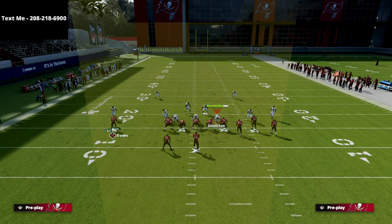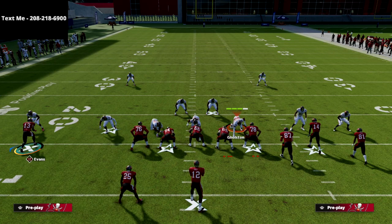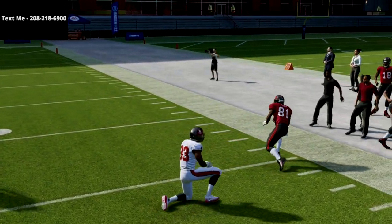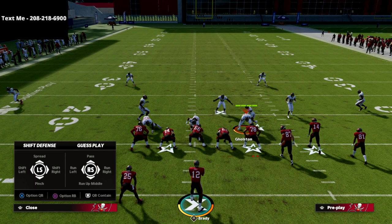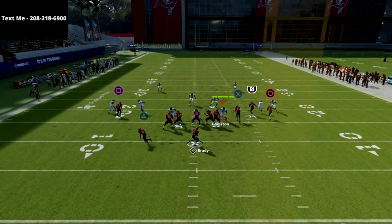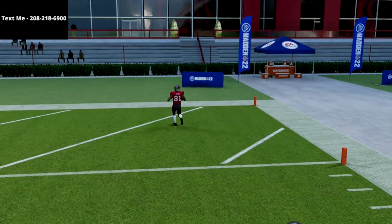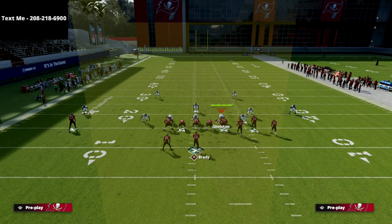Now if they run a Cover 4 Drop, what you're looking to do is hit your circle receiver. You wait for him to get outside release, pass lead it to the right, and this is going to obliterate Cover 4 Drop — not necessarily a one-play score every time, but a massive gain. Pass lead is so important; once you get Gunslinger it's an easier throw. This play also doesn't require any abilities like Hot Route Master, which I really like.